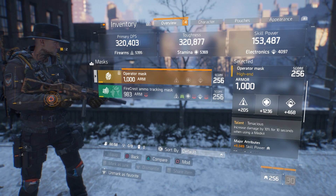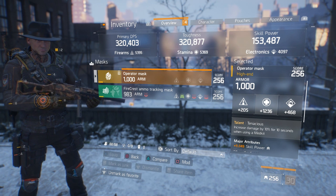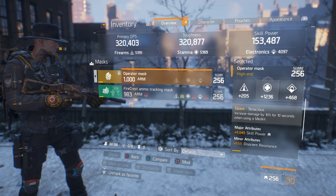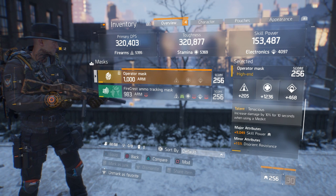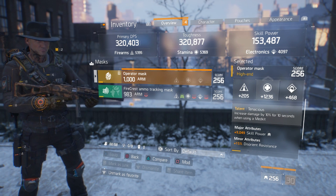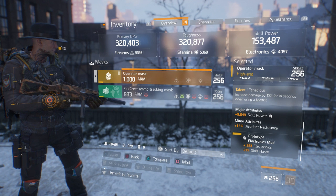The Tenacious mask has moved into a more offensive role now that medkits got a buff. Great armor roll at 1000. I opted into skill power over disorder resistance — ideally you want bleed resistance or burn resistance. The talent for Tenacious increases damage by 10% for 10 seconds when using a medkit. Combined with Competent on the SASG, you can stack damage on damage. Mod slot has 263 electronics and 3% skill haste.